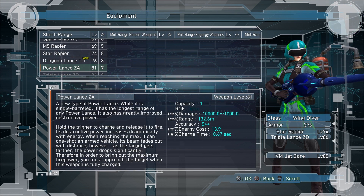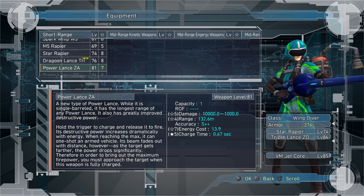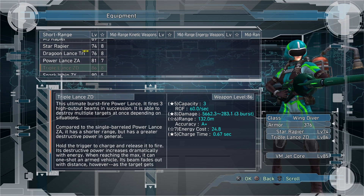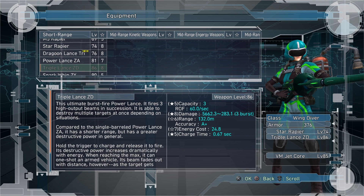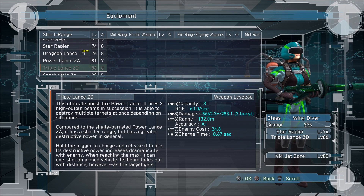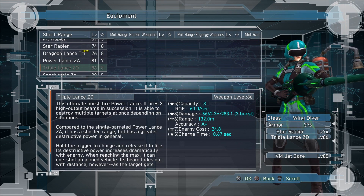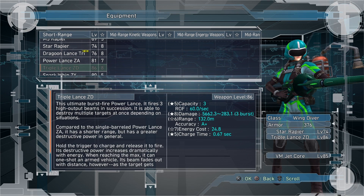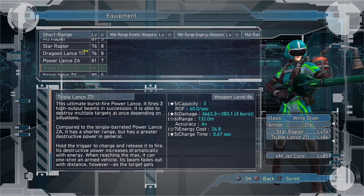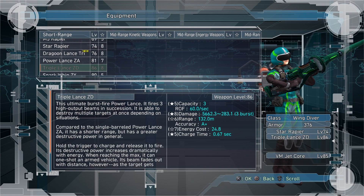Another even quicker way to farm this mission — but it does require you to push the trigger repeatedly — is to pick the Triple Lance ZD, which has a max damage of, at close range, 5,662.3 points of damage, and it's a three-round burst. So it will absolutely destroy the pill bugs in a shot. One thing is you have to charge it up, but I got the charge maxed at 0.67 seconds, so it's real fast to charge and it destroys these pill bugs quickly.